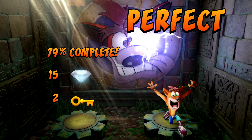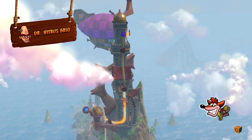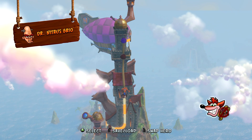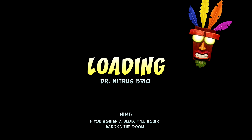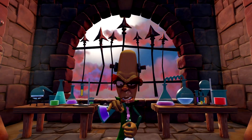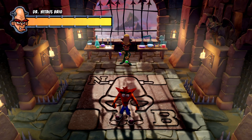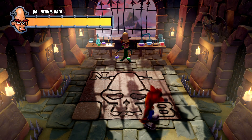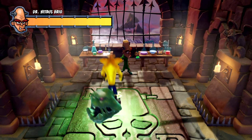That is a crazy crazy type - woo-wee! 82%! All right, and we're on another boss fight. Dr. Nitrous Brio. Now he can be a tricky boss, very tricky indeed. All right, what we've gotta do is when he throws his potions, you've got to - I think spin them - I think you jump on them. Yep, you jump on them.